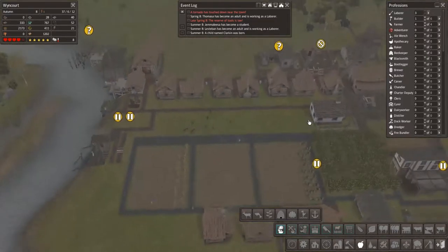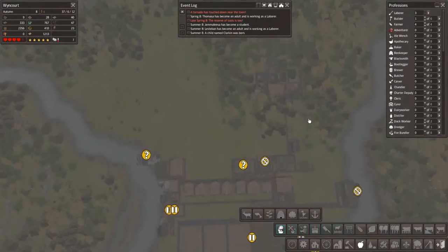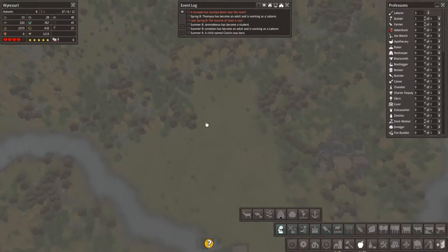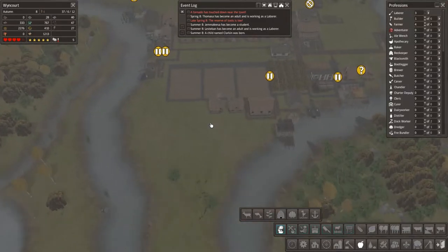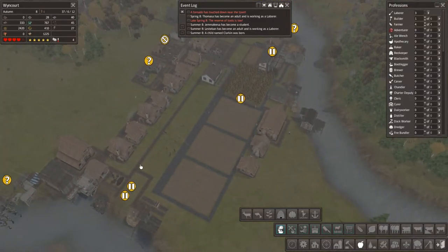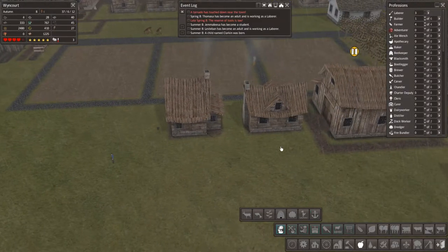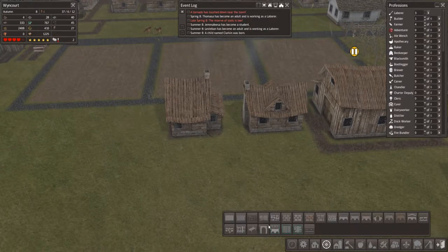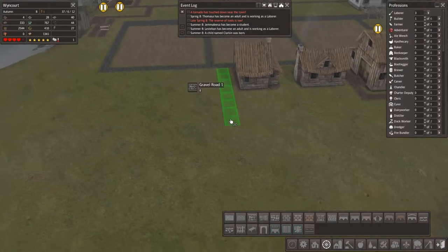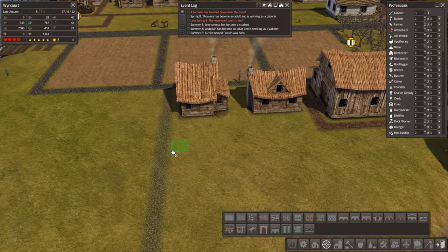I think we were planning on going up here. As our farms are here we could place more houses along this side — that's not too bad. Let's bring this road through — no, let's bring this road down here like this, and we'll give you a nice little back garden, why not.